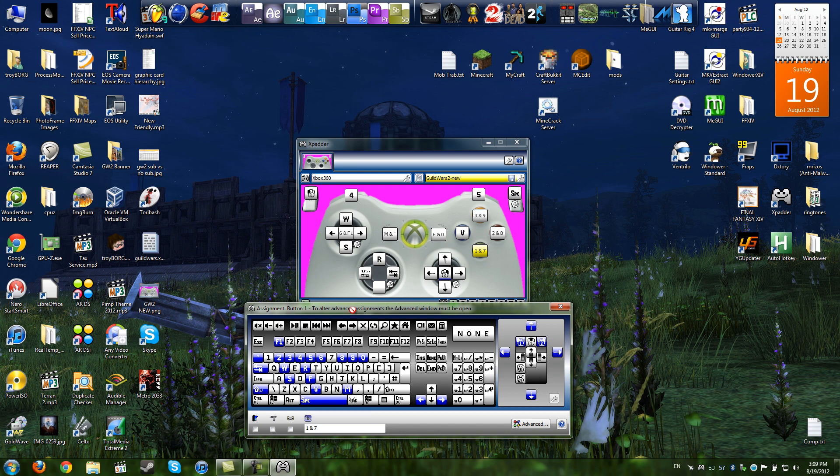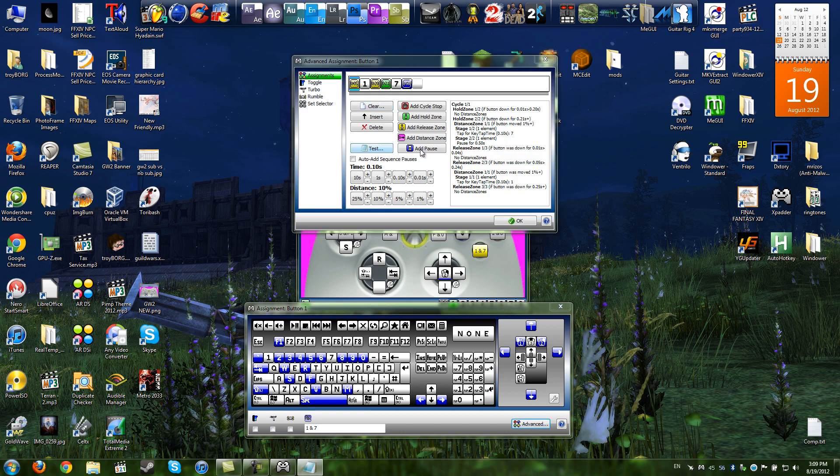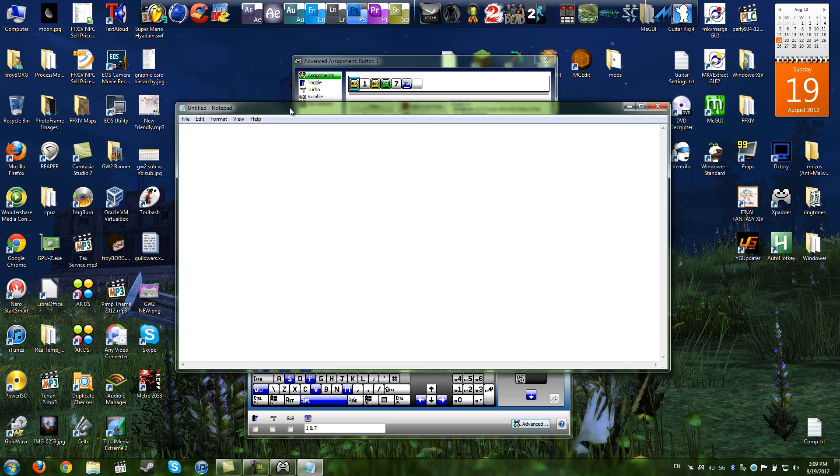Let me show you what that looks like. I'll open up the test and drag over Notepad. I'll grab my controller — if I quickly press A, you can see I'm pressing one. But if I hold it, I get eights. If I press X, I'm dodging; hold it down and you can see it's repeating because that one doesn't have a second mapping. I have my map button set up so pressing it picks up items and holding it triggers my elite skill.